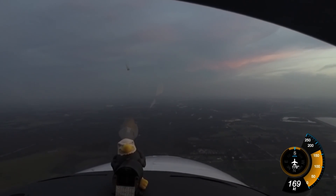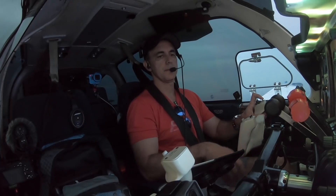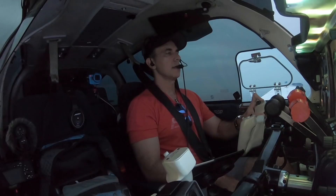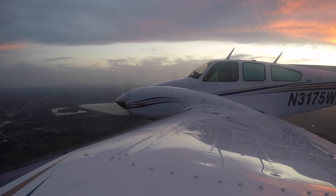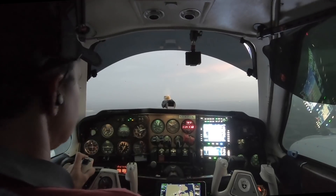75 Whiskey has field in sight. 75 Whiskey, cleared visual approach runway 22, contact Punta Gorda tower 121.0. Cleared visual, over to tower. Good evening Punta Gorda tower, Baron 3175 Whiskey on the visual for 22. 3175 Whiskey, Punta Gorda tower, runway 22, cleared to land.